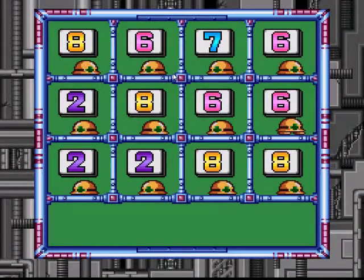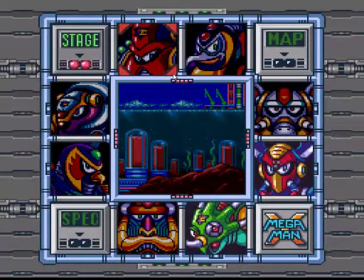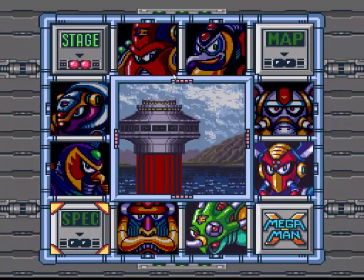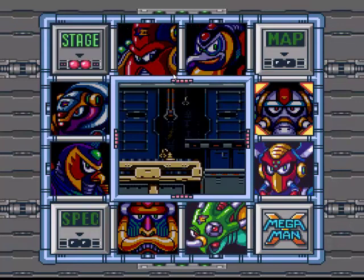Those are the two levels we're going to do today. This is the code if you guys are playing alongside me. Hope you guys enjoyed that video — definitely click that like button if you did. Next time we pick up, we will do Boomer Kuwanger's level and Sting Chameleon, and that will wrap up the eight bosses of this game. Hope you guys enjoy it, and I'll catch you another time. Bye.